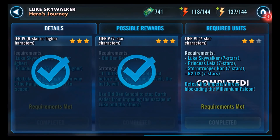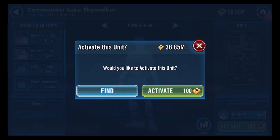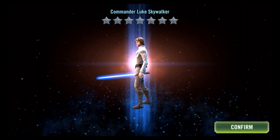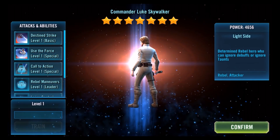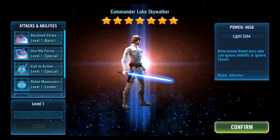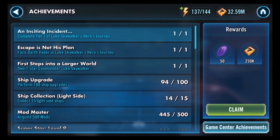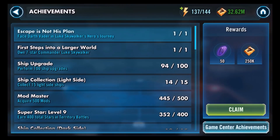That is Tier 6, the last tier of the event — that is how you unlock Commander Luke Skywalker. Only 100 credits to unlock a 7-star character, which is awesome since it's usually a million credits for that final upgrade. You get three achievements for completing this, plus additional crystals and credits, which can all go towards getting your Commander Luke geared up and leveled up. He's great in everything — arena, the Tank, the Rancor.